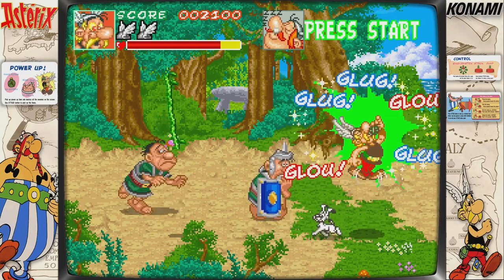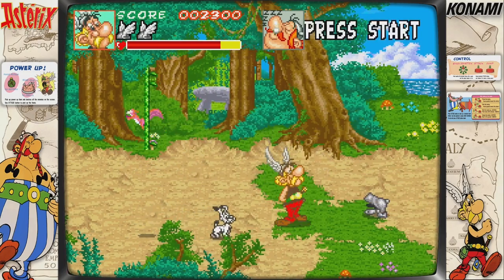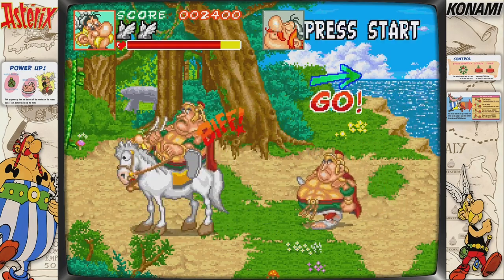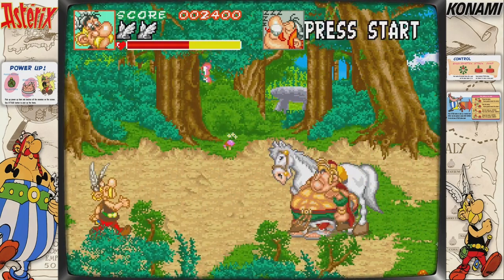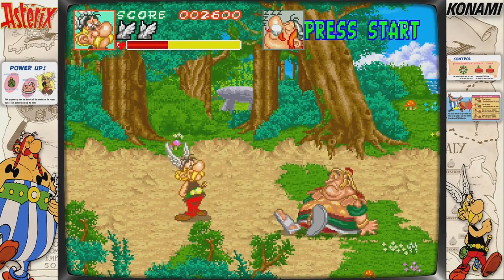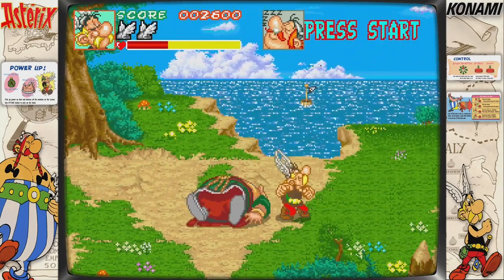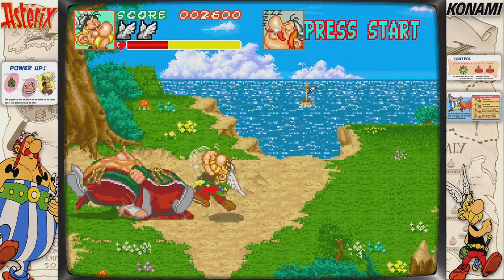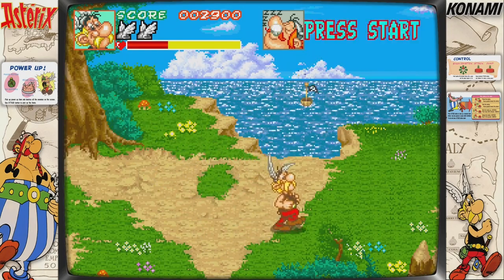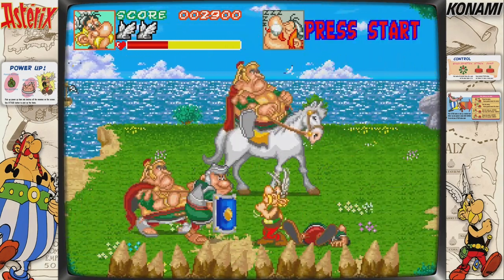So this is Asterix. The game has a variety of attacks — there's a double-tap move where you double-tap and attack and it launches you forward with a fist. The special move involves a potion that you pick up. Asterix picks up the potion, while Obelix picks up a bit of meat off the floor. You can't just pick up any power-up — the power-ups you get are limited to your character.